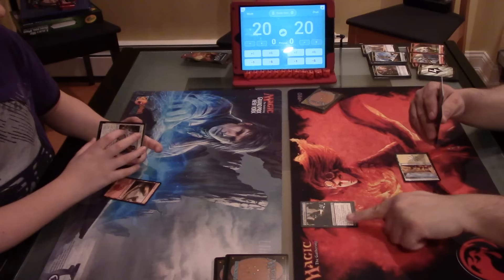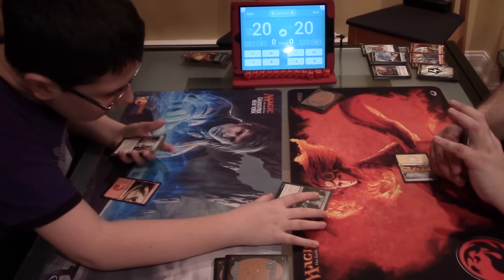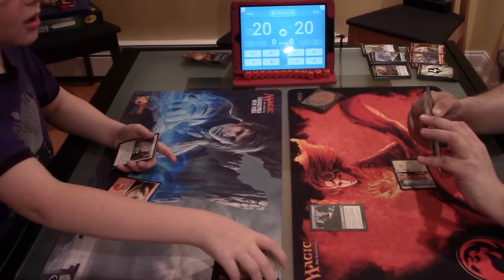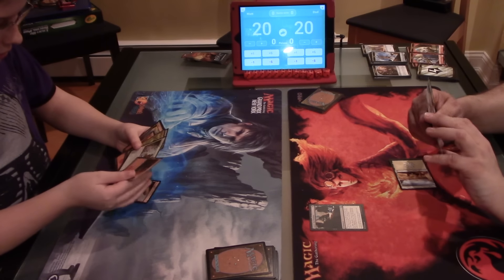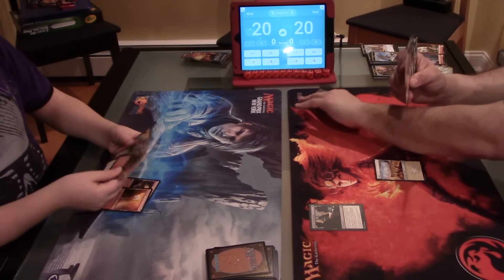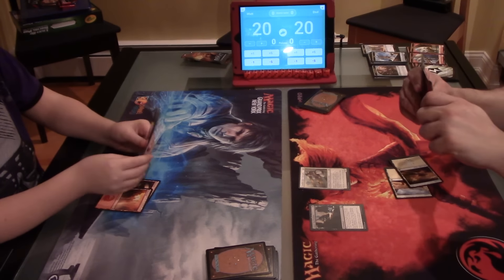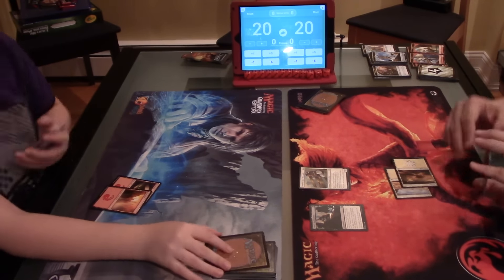I'm gonna play an enchantment — Gonti's Machinations. Whenever I lose life for the first time each turn, I get an energy. Pay two energy and sacrifice this: each opponent loses three life. That's broken! That's gonna be good in my Enchantment Matters EDH deck. Then on the next turn, tapping two mana, I'm gonna play the Catless Gears Renegade. Now, this has a revolt trigger which doesn't trigger, but otherwise I could get a 1/1 colorless Servo token.